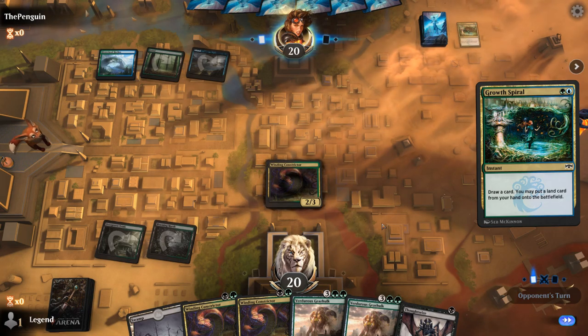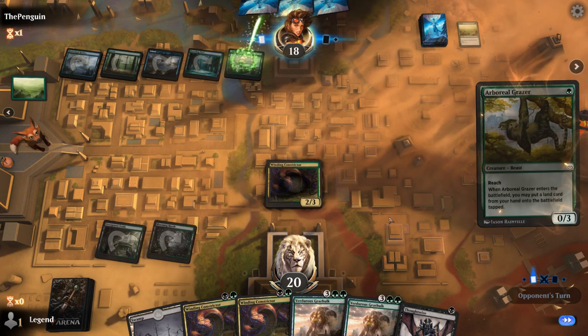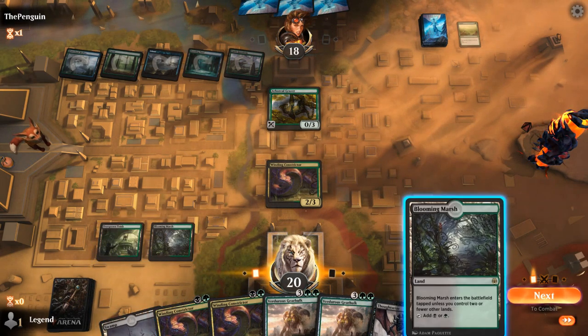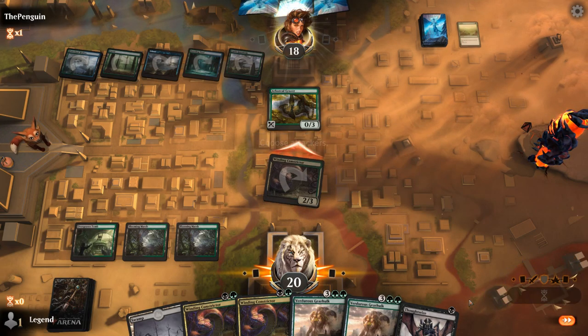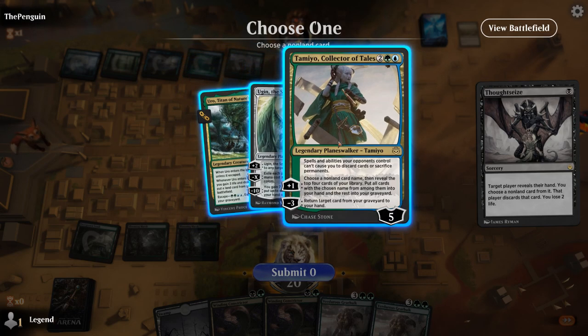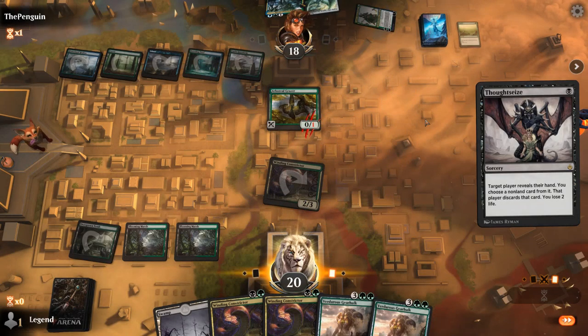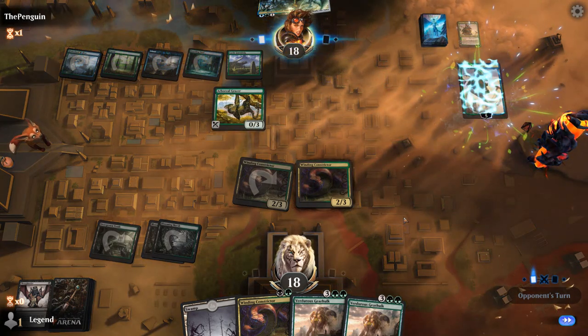Turn two Constrictor plus Thoughtseize reveals the opponent has Uro, Ugin, and Time Warp — a problematic hand. Taking Time Warp makes sense since it makes it harder for the opponent to escape Uro and Time Warp in play prevents future discard. We just have to kill the opponent before they reach eight mana for Ugin. Opponent draws another Time Warp right away, and Uro is going to escape soon.